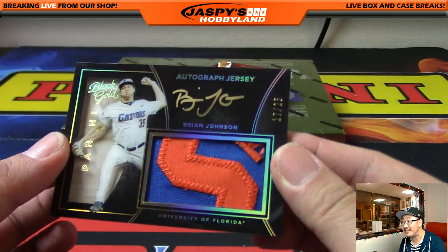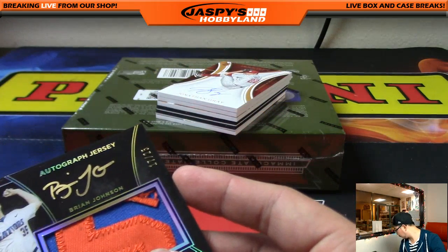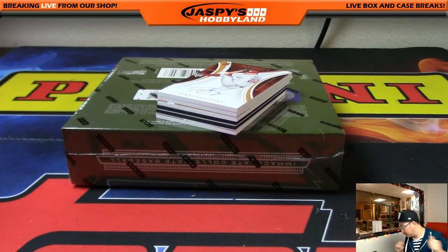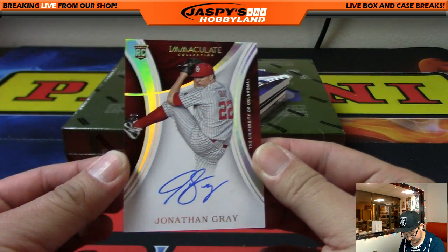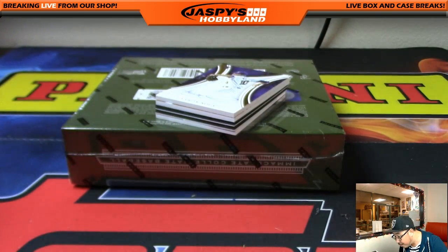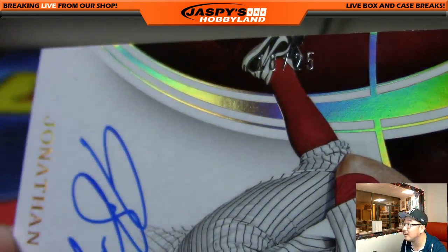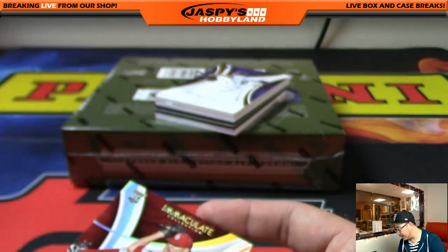Another Brian Johnson — this time it's 17 out of 25, two color patch and autograph. Number 17 is veteran noob John Connolly. From John to John Gray — nice John Gray from the University of Oklahoma, from OU. 10 out of 25 — Jonathan Gray autograph. Number 10 going to Aaron.